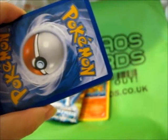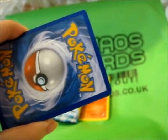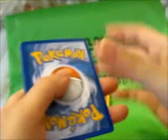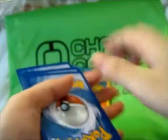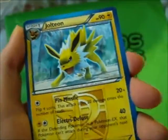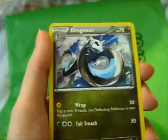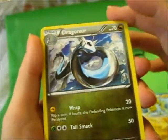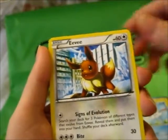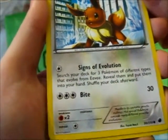Whether I sell or keep it, I don't know yet. I'm guessing it's the same three in the back — not sure, but hopefully. We got a Plasma Jolteon version, and a Dragonair, Vanillish, Eevee — and Signs of Evolution.